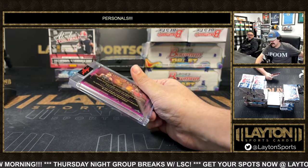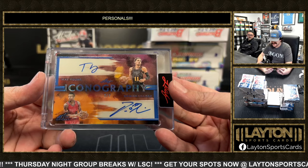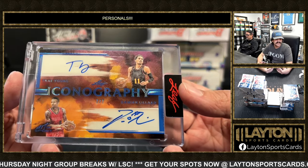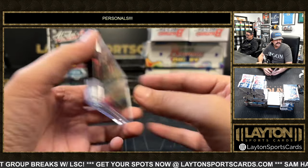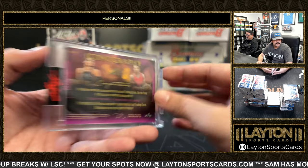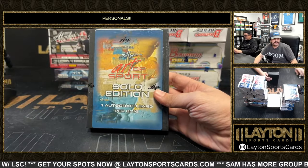Next up we have an Iconography — that is going to be a dual auto of Trey Young and Dame. That's pretty sick. Iconography on the dual auto, seven out of seven. Dame and Trey Young. Nice one there. Box three, the solo edition.